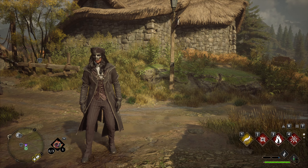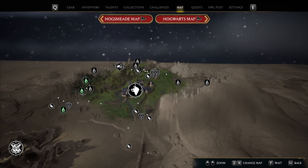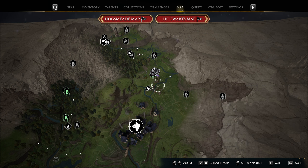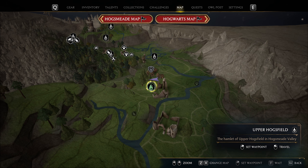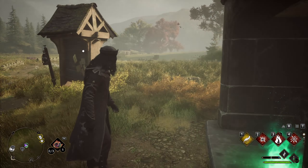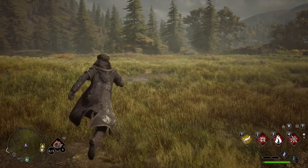For the second chest, it's actually kind of confusing — I really don't know why sometimes this doesn't spawn — but I'll show you exactly where it's located. Open up your map. Here is Hogsmeade. If you go north of Hogsmeade along this trail, you'll find a little town called Hogsfield. The floo flame called Upper Hogsfield is what you want. Fast travel to it or just be around this area.